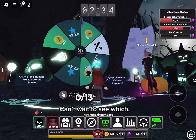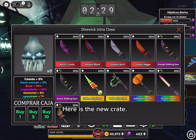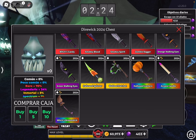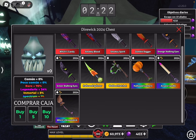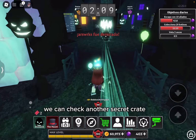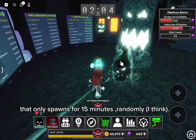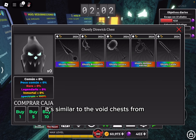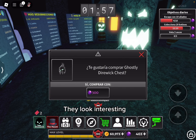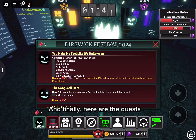The killer — can't wait to see it. Here is the new crate, looks interesting. Now if we go here, we can check another secret crate that only spawns for 15 minutes randomly. I think it's similar to the void chests from last year's Halloween update. They look interesting, but of course crates are expensive.